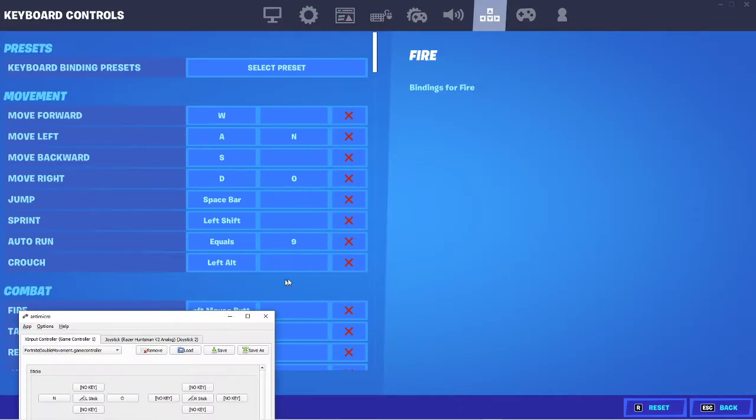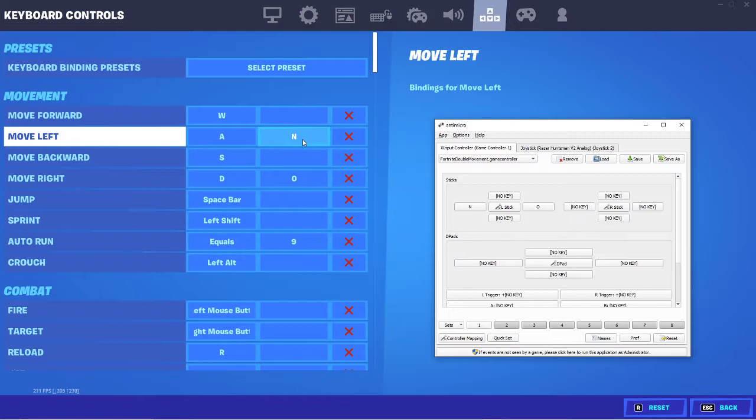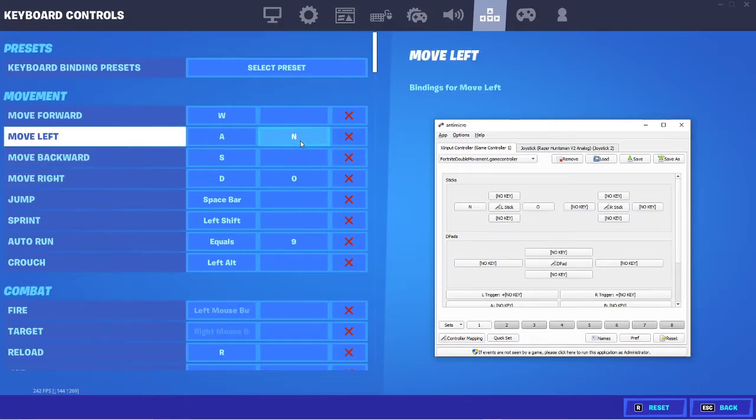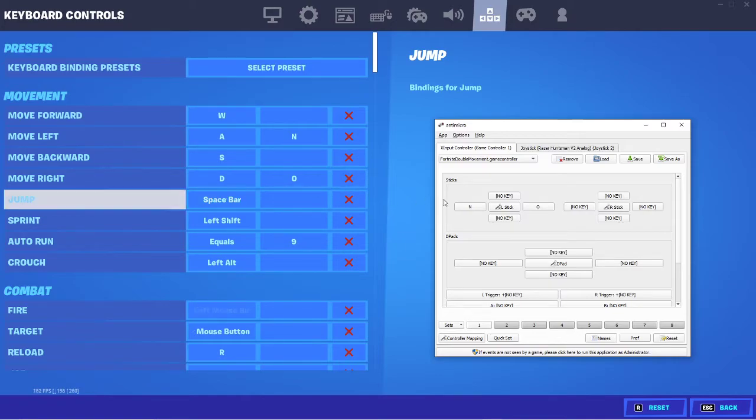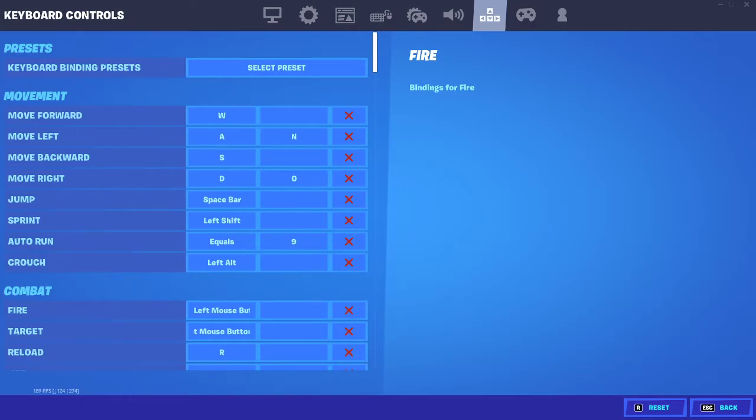You're going to want to download this called Anti-Micro right here. You'll see my secondary movement is set up — N and O for left and right on Fortnite. And you're going to want to have that correspond on here. Make sure to save this program and have that set anywhere and that'll be fine.